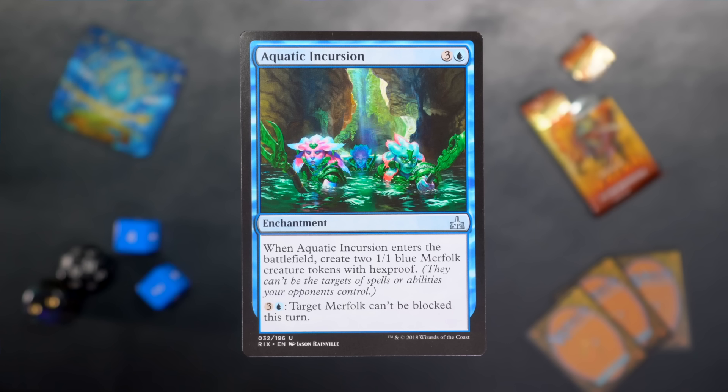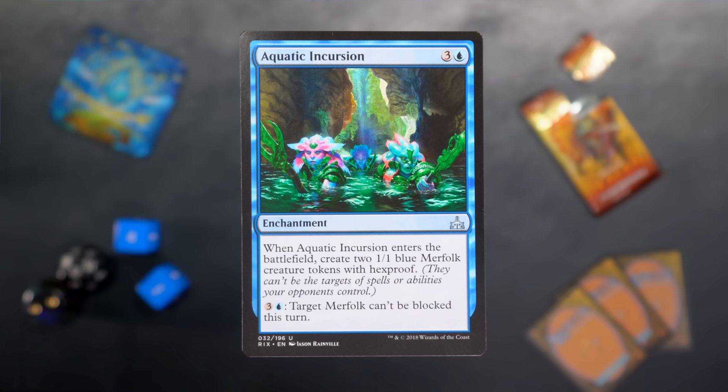Aquatic Incursion — three and a blue for an enchantment. When it enters the battlefield, create two 1/1 merfolk creature tokens with hexproof. That takes the edge off spending four mana for an enchantment. Also, for three and a blue, target merfolk can't be blocked this turn. So it's four mana and you get two 1/1s with hexproof, then another four mana and one of those 1/1s can't be blocked. Let's say, kindly, you could pick this card up late.